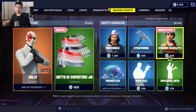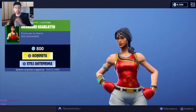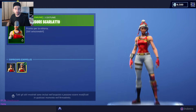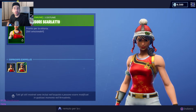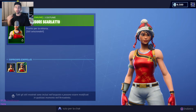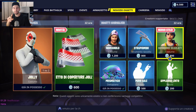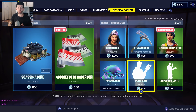Poi signori, Difensore Scarlatto! Questo stile della skin ve l'avevo già spoilerato. È il classico Difensore Scarlatto dei vecchi negozi oggetti, skin molto carina. Hanno implementato un nuovo stile che l'ha resa da molto carina a stupenda. Quanto è bello questo cappellino bianco e rosso! Mi sembra una skin natalizia. Per un costo misero di 800 V-Bucks — come dico sempre, le skin da 800 V-Bucks non tradiscono mai.